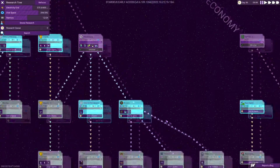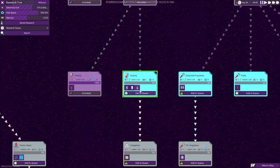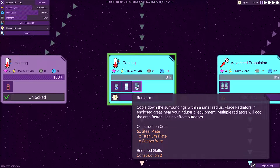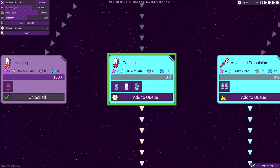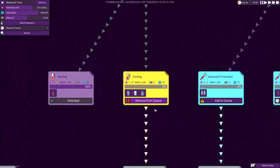Somewhere we can make heat sinks. Cooling — there we go. Radiator: cools down the surrounding with a small radius. That's what we need right there. Beverage cooler, refrigerator — we're going to do that.